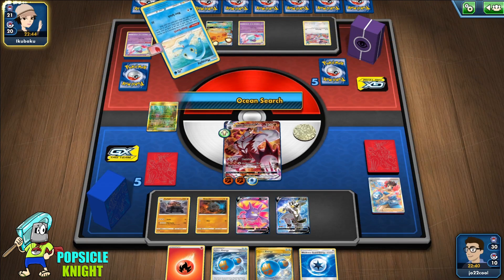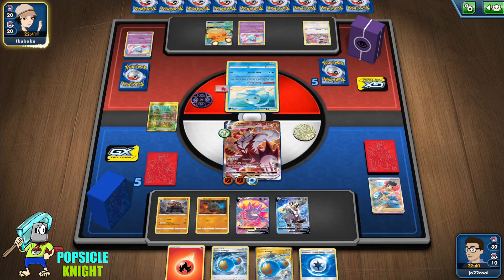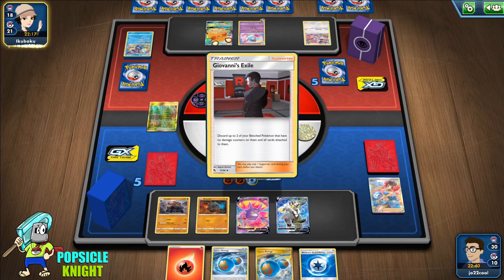Phoebe is good in some matchups but I'm finding that I haven't really been using it, so I may just have to switch that with something else. Even if they switch into Polteageist, we can just easily knock it out, and our Weakness Guard is really protecting us right now.